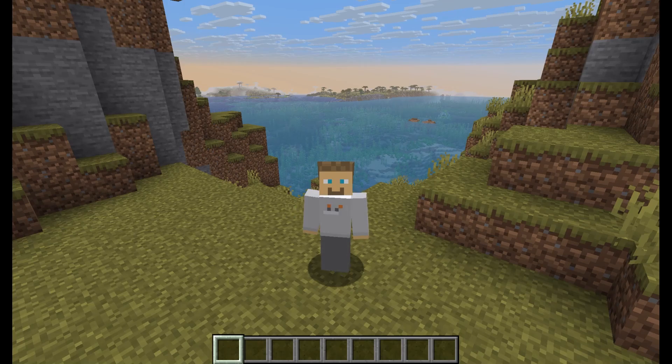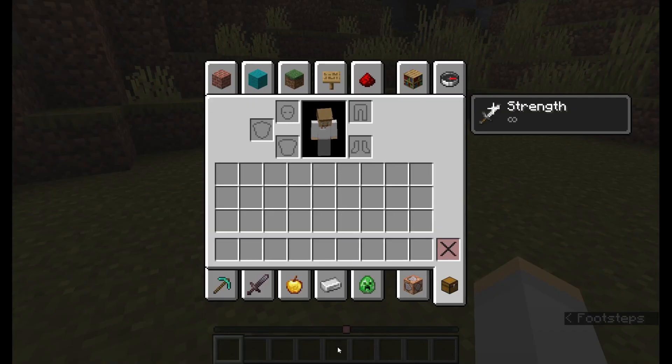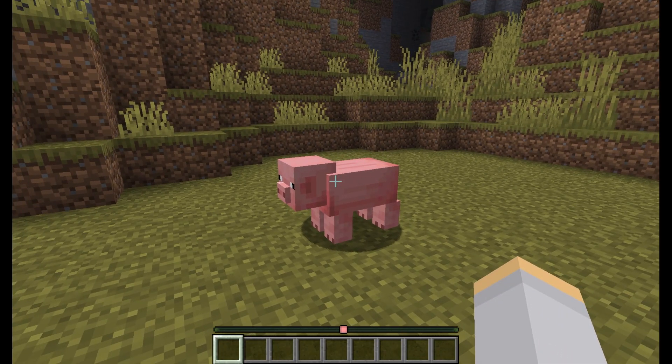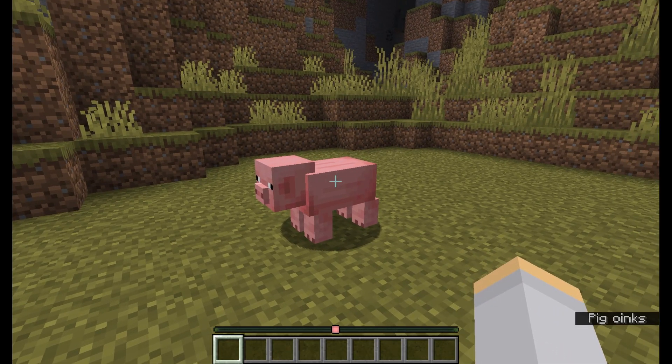Hello everyone, welcome back to a new video. Today we're going to be exploring the locator bar in version 121.6. The locator bar is this thing here at the bottom of my screen. By default it only shows players, but you can actually get it to show entities, and with the power of resource packs, you can do so much more.